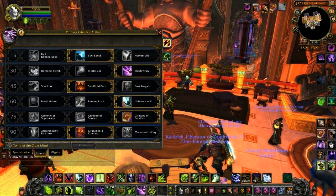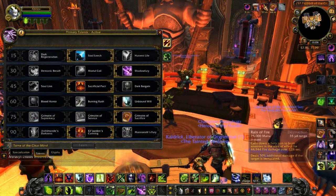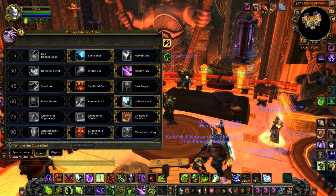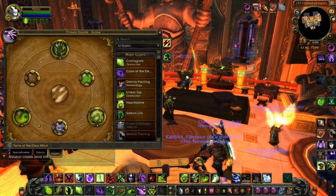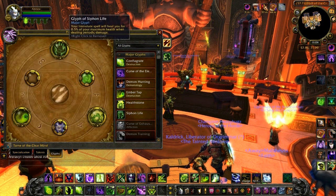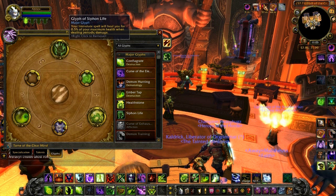First things first, you can see all the talents I was using here. I was in Destruction, so you're going to want to take Soul Leech, Shadow Fury, Sacrificial Pact, Unbound Will, Grimoire Sacrifice, and Kil'jaeden's Cunning. For glyphs you're going to want to use the Glyph of Siphon Life, the Glyph of Gateway Attunement, the Healthstone glyph, the Enslave glyph, and the Ember glyph.